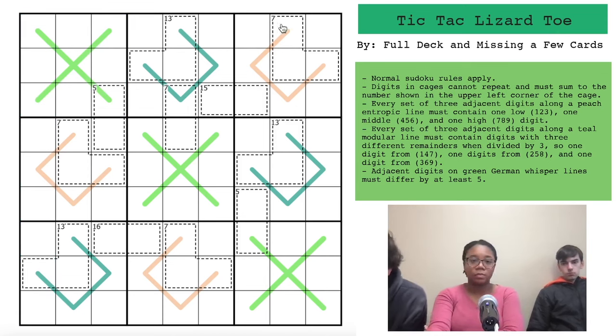We also have killer cages. Digits in cages cannot repeat and must sum to the number shown in the upper left corner of the cage. So this one is 13, and this one will sum up to seven.